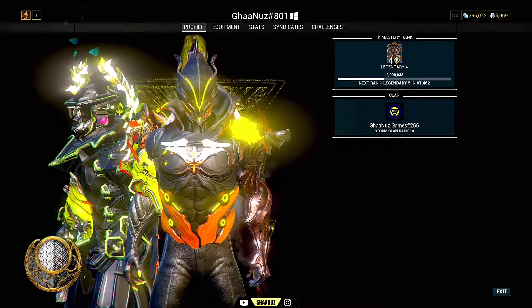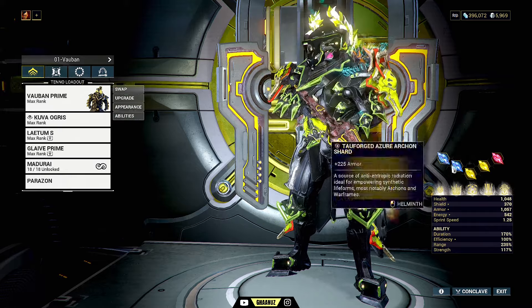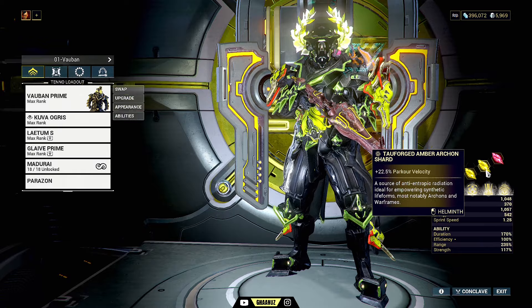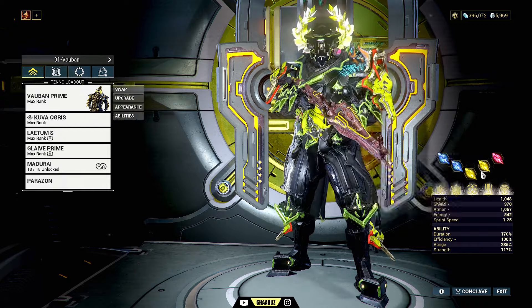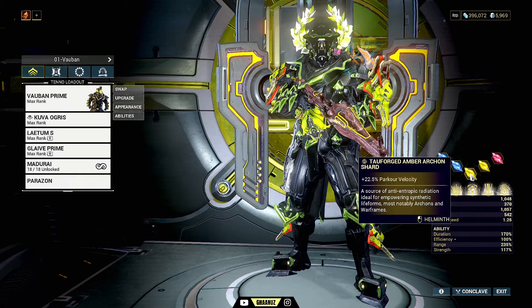Let me begin with the shards. I have two tauforged armor shards — I'll tell you why later — and two parka velocity shards. These two shards make Vauban a god. That's why I named it 'Flash Vauban,' because of these two shards. Vauban becomes so much faster — it can even beat Wukong in its cloud walker.